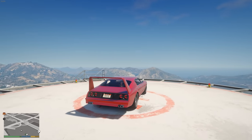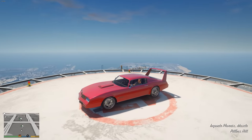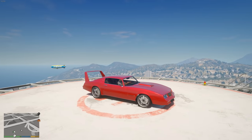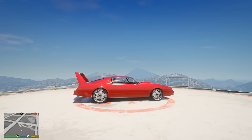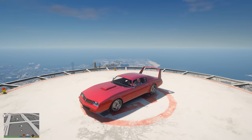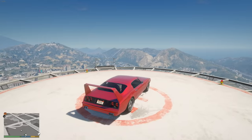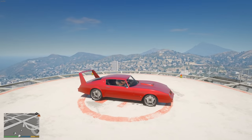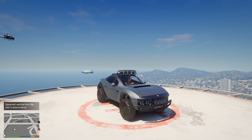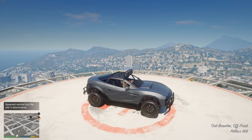Another one from The Fate of the Furious is Dom's 1968 Dodge Charger Daytona. This is the Imponte Phoenix in GTA Online — it's a muscle car. Put on the red paint job, though you might have to play with the paint shade a little since it may be slightly too bright, but this represents Dom's Charger Daytona from The Fate of the Furious.